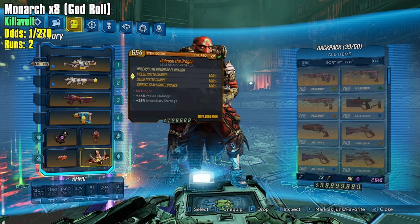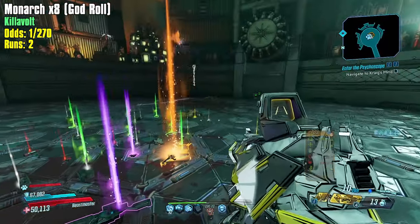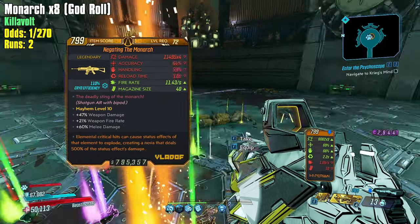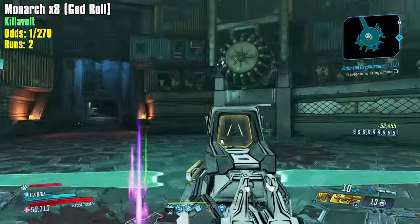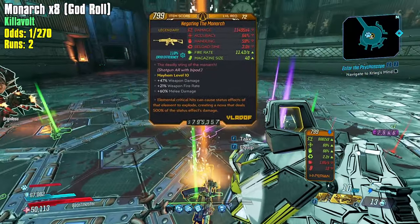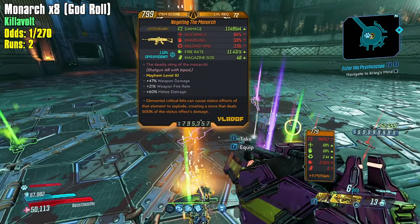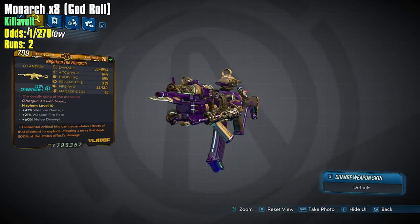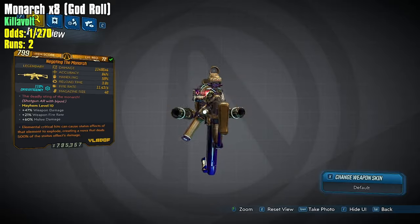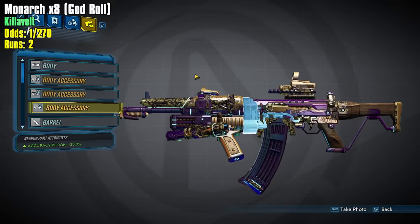My Unleash the Dragon also has melee damage on it, which is actually pretty easy to get — I set up an entire farm for it, but when I went to practice the farm I got it on the second run. So we've got a really good Unleash the Dragon, the best you can have. Let's check out this first Monarch — it's cryo. I'd take a cryo even though it's one of my lesser-wanted elements.